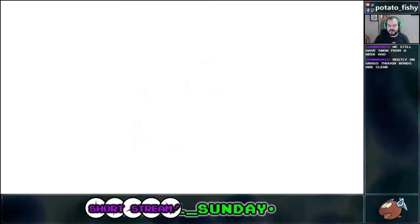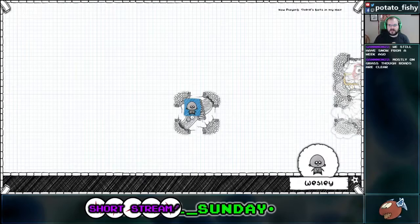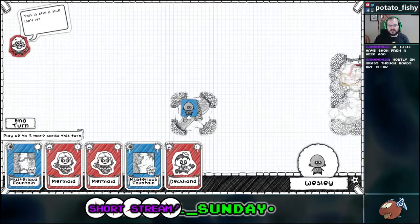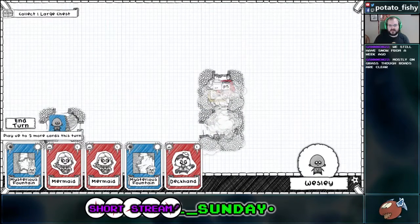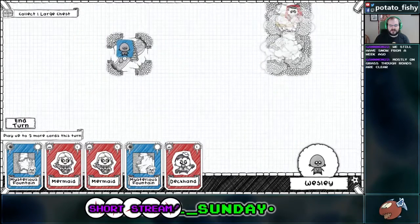Anyway, we gotta find some treasure. We're getting off topic. So we have mermaids — play up to three cards this turn. What are we doing? Our goal is to collect one large chest. Okay. And I have no idea which large chests are. Interesting.